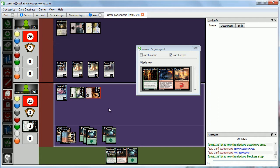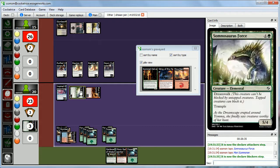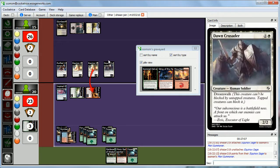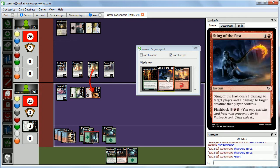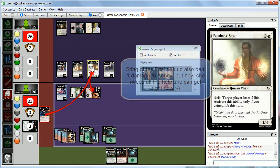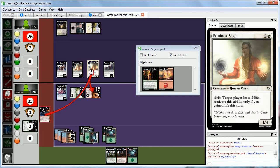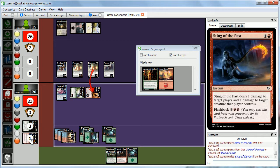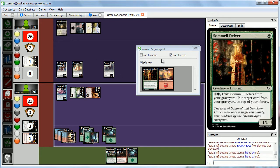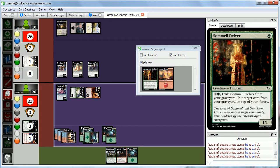Abby can block Mori Summoner with a Sage — she blocks and takes the full 5 from Somnosaurus Force. Before damage we cast Sting of the Past from the graveyard with flashback — red, red, green — to deal 1 damage to the blocking Equinox Sage. Mori Summoner gets +1/+1 from prowess, becoming a 3-3, killing the Equinox Sage. The Sage gets exiled and Abby takes 5 damage. We don't have much else to play so we'll pass the turn.